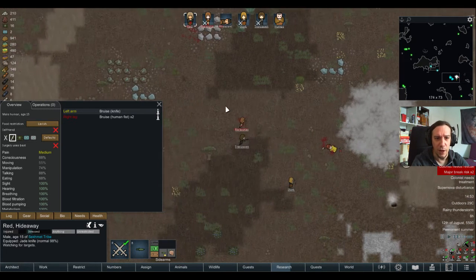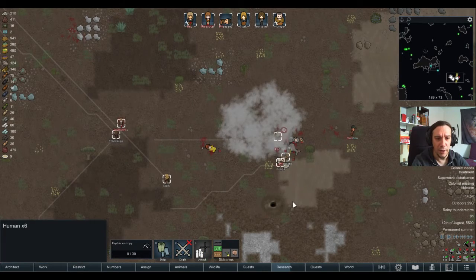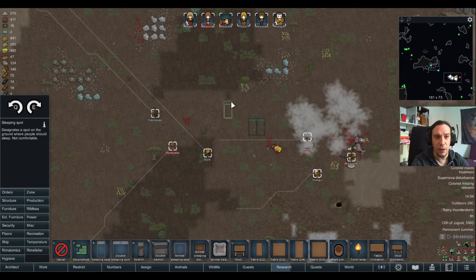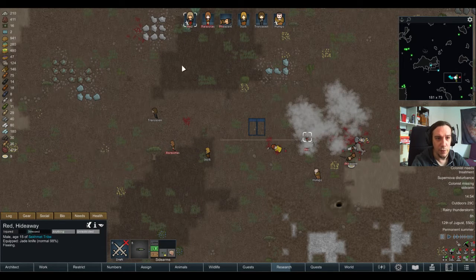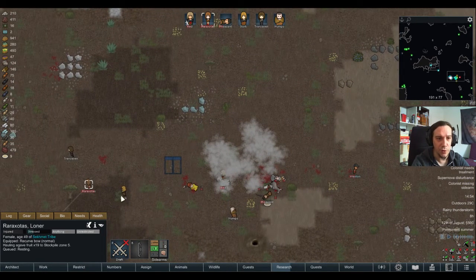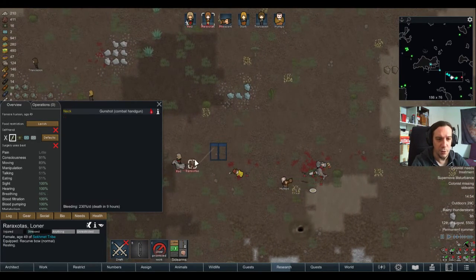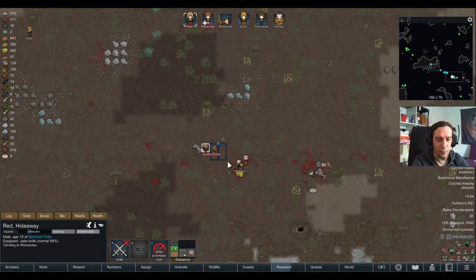Rarazotis only has some bruises but Feasant is pretty much dying. Let's put up some sleeping spots and get everybody some medical care — those are medical beds. Feasant is dying for sure, so let's rescue her. Rarazotis took a gunshot in the neck — it's so bizarre considering how little damage she took, but if you're injured where it hurts...